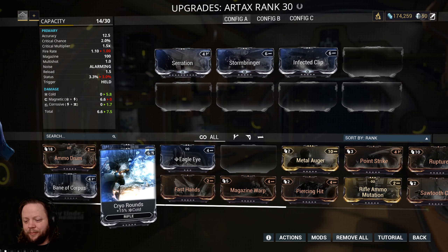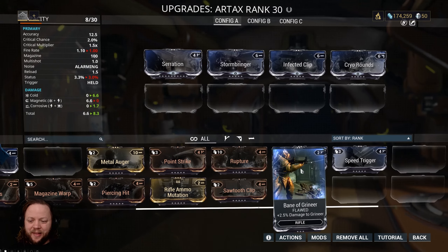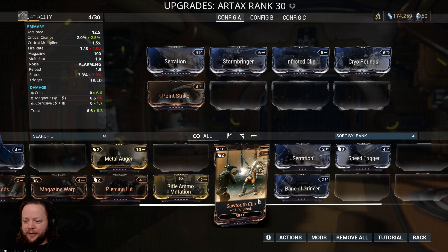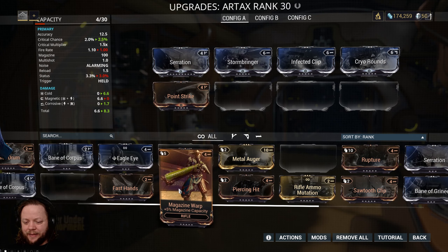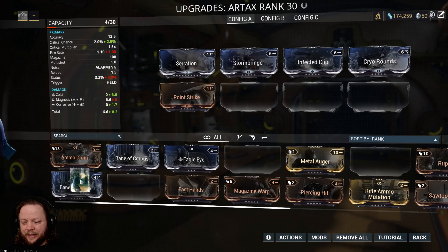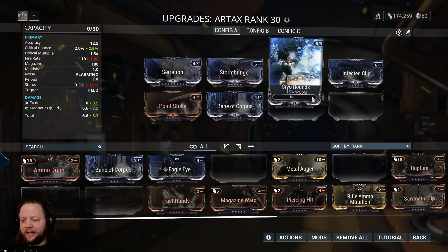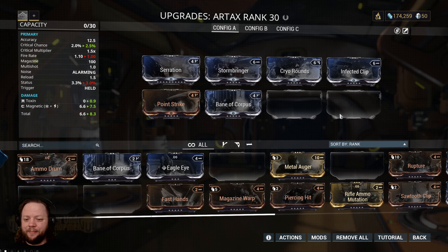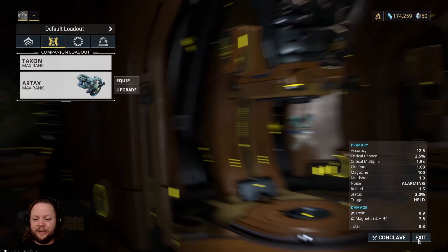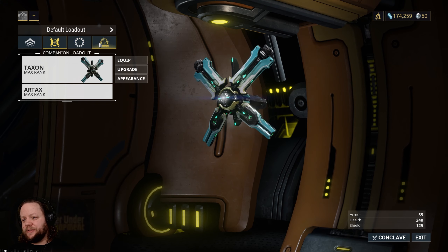We'll leave it at that. We could also put Cryo Rounds on here just to amp up our damage a little bit more. It doesn't matter all that much — he doesn't really have any IPS damage, that's Impact, Puncture, or Slash — so putting those on won't help very much. Let's give him Bane of Corpus. If we swap these, we can get back to Magnetic, which I think might be a little bit better if we're going to give him Bane of Corpus, because it means he'll strip down those shields even faster. The Corpus can be kind of problematic early game because of those shields. So that is done.